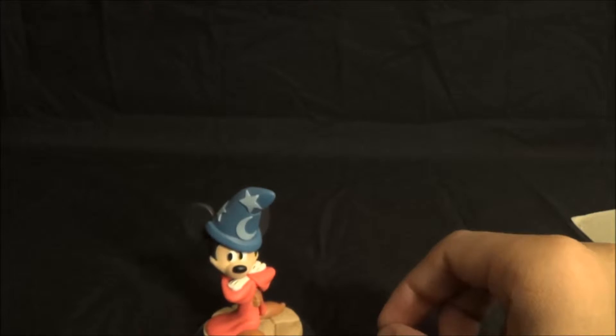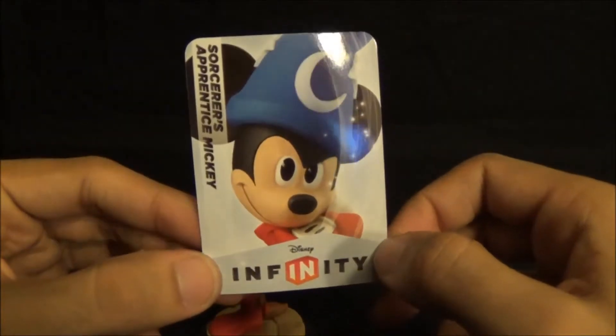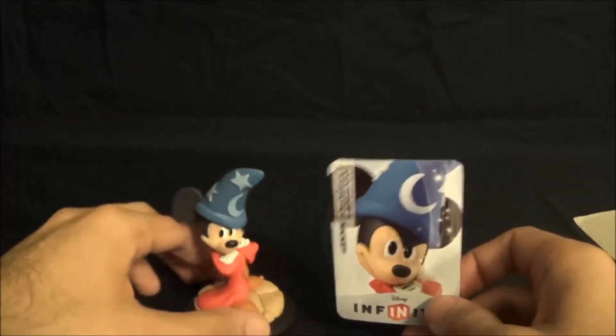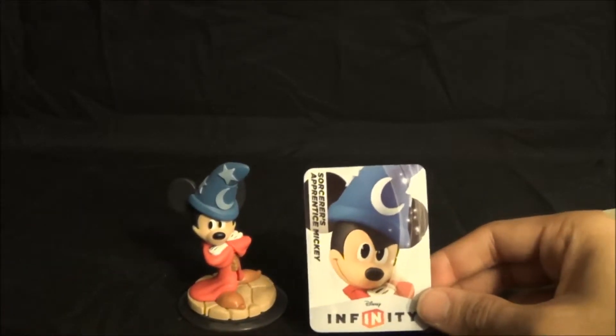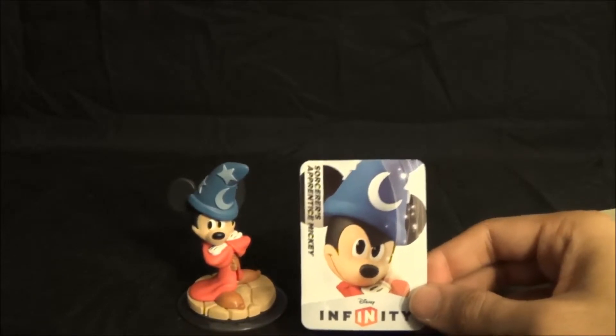The other thing you get is a card — Sorcerer's Apprentice Mickey — no character stats, unlike Skylanders. That is the key difference between Infinity and the Skylanders set. So that's a quick unboxing of Sorcerer's Apprentice Mickey.